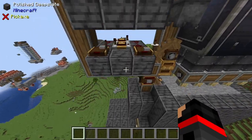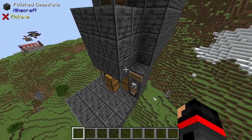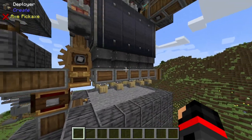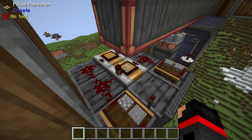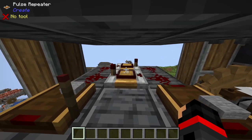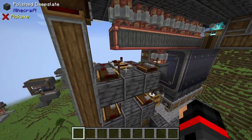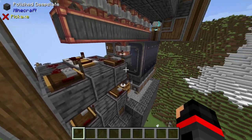I have two sets of timers here, one to control the Cobblegen, which is right here, and one to control the Silverfish gen, which is right here. The timers are adjustable — the Cobblegen I currently have set to activate every 2 seconds, and the Silverfish gen I have set to activate every 6 seconds. While both of these can be increased, I think it is plenty fine to leave them as they are.